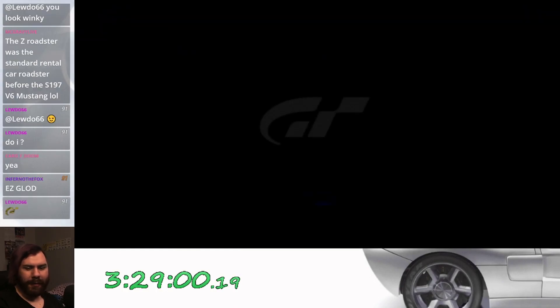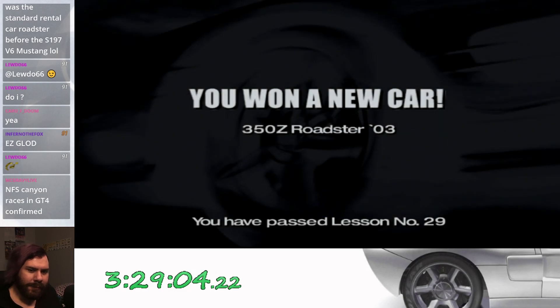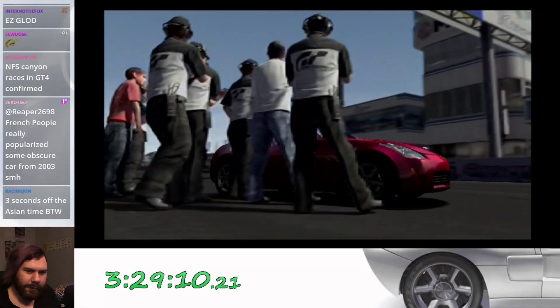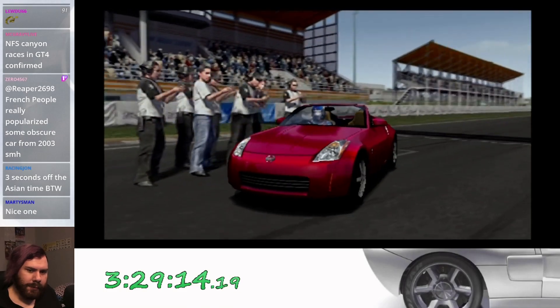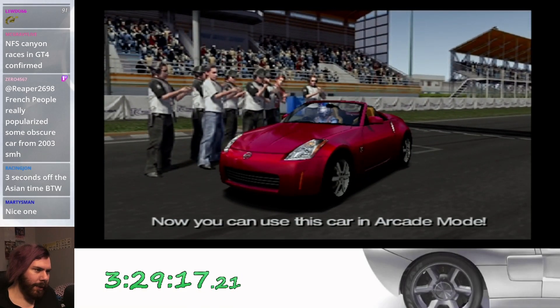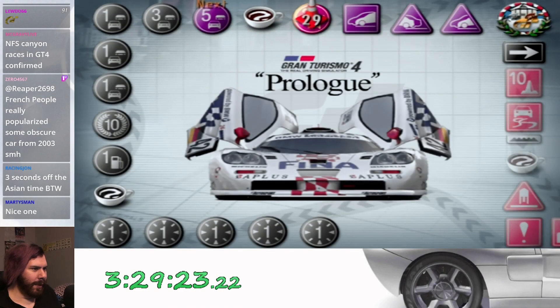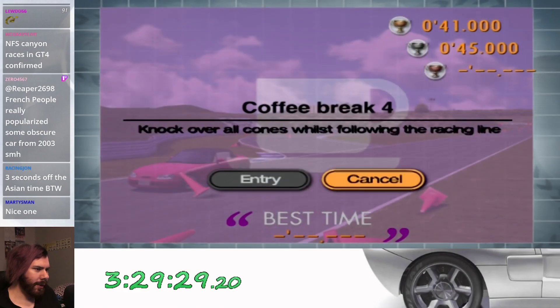Pretty good racing practice. Maybe we'll unlock the Z Roadster. Two seconds off in our region time — well, good thing I'm not playing the Japanese version. Therefore I don't give a shift. Alright, so after that, it's time for another coffee break. Oh god, here we go — Coffee Break Four: knock over all the cones while following the racing line.